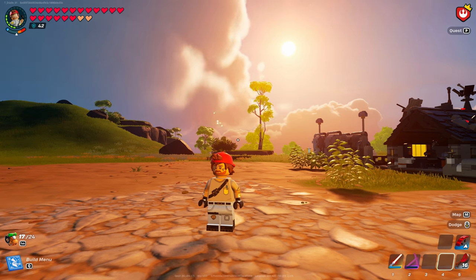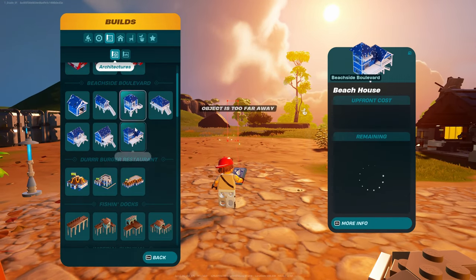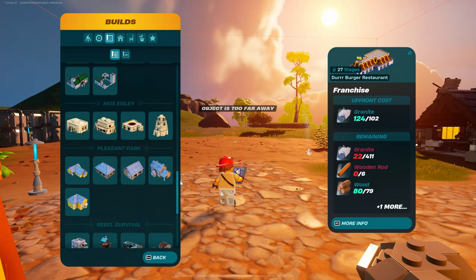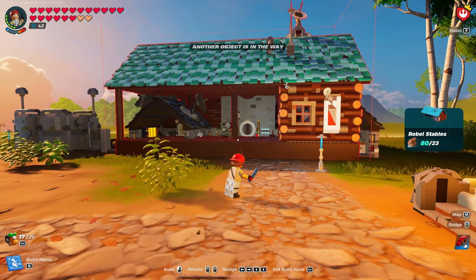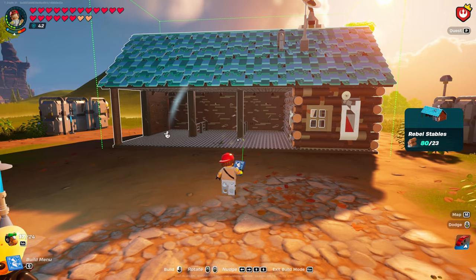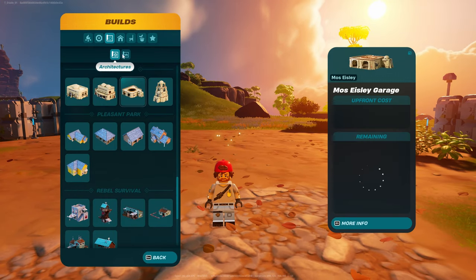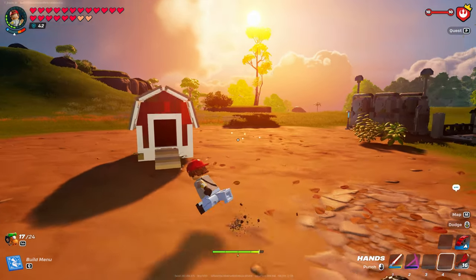Ladies and gentlemen, we're back at our rebel outpost build and I have another tutorial for you. I wanted to originally — let me go to the blueprints to show you — this was over here. This was part of what you had to build to upgrade your rebel outpost. We took that out and I wanted something similar over here, but I was not a fan of these just as is.